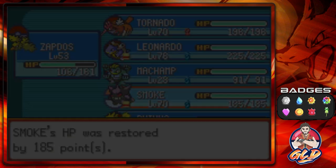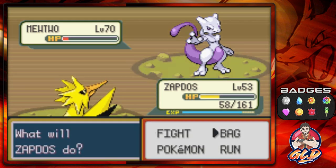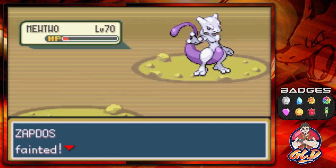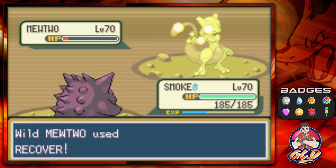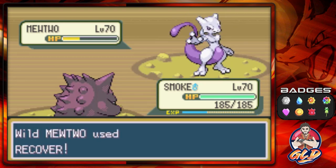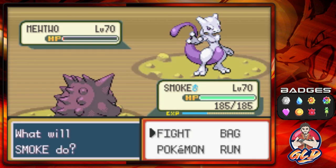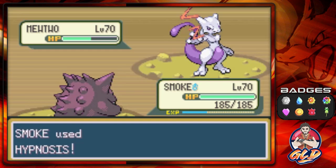Let's use the Max Revive. I could try and capture it right now, but it just uses Psychic — ridiculous. Let's go with Hypnosis — and it recovered. But we lowered its Special Defense. Hypnosis again — we missed! Okay, Shadow Ball. If we hit it with one more Shadow Ball it is going to faint.